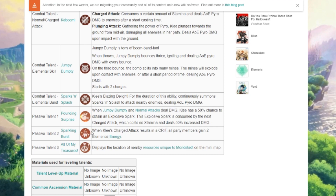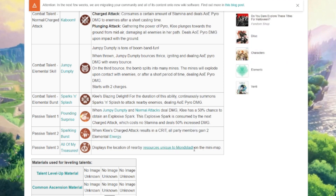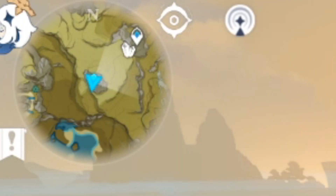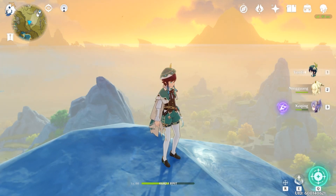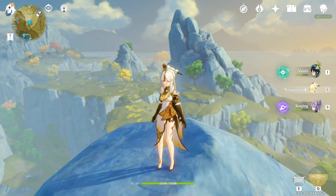Sparkling Burst: when Klee's charged attack results in a crit, all members gain two elemental energy. So you can gain elemental energy when using her, which is good. She also displays the location of nearby resources unique to Mondstadt on the mini-map — similar to Ningguang, where as you walk around you can see resources on the mini-map. Klee is going to be able to do that too, which is interesting.